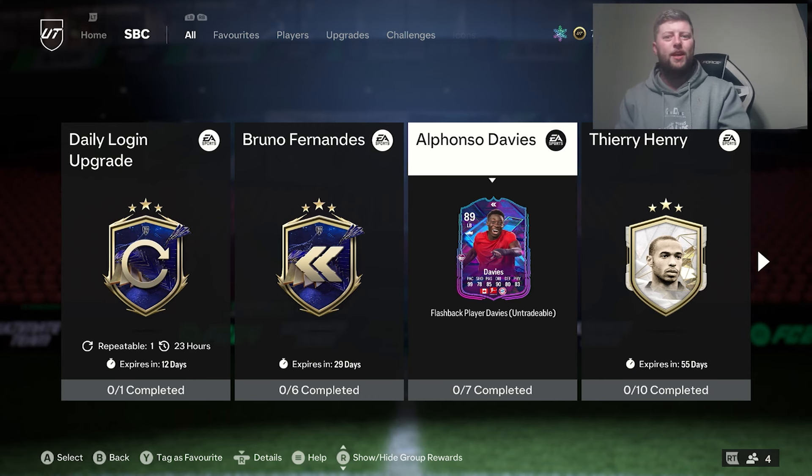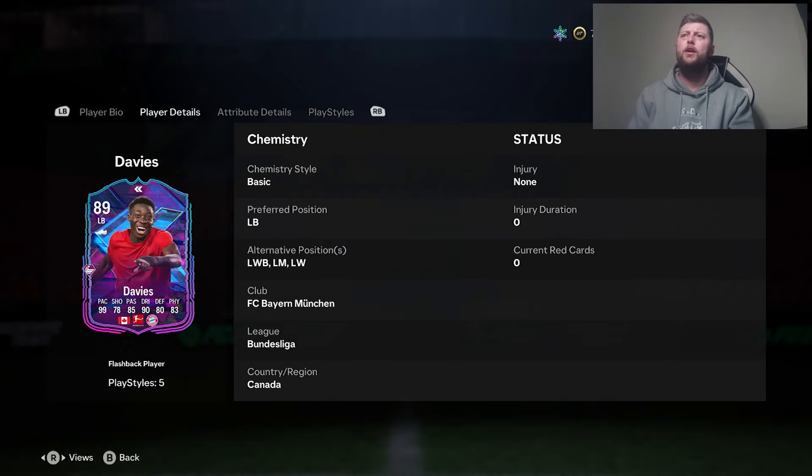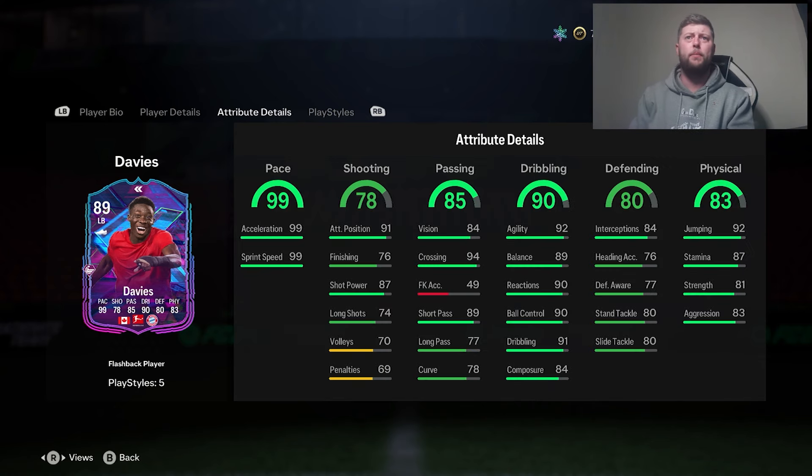So we've got Alphonso Davies, the 89-rated left back — very interesting to see. We've got him as 5-star, 4-star. He can play left back, left mid, left wing, and also left wing back. 99 pace, pretty standard for him.